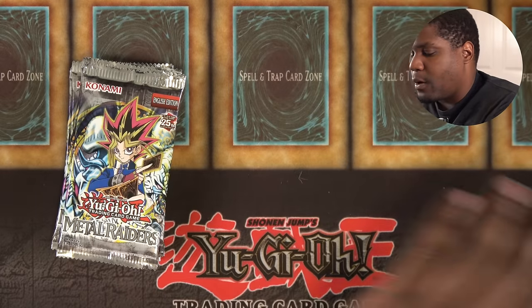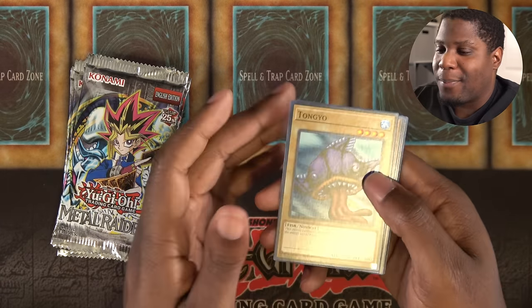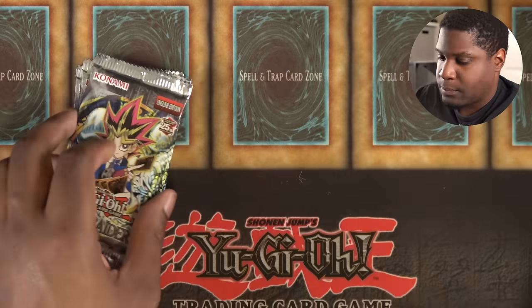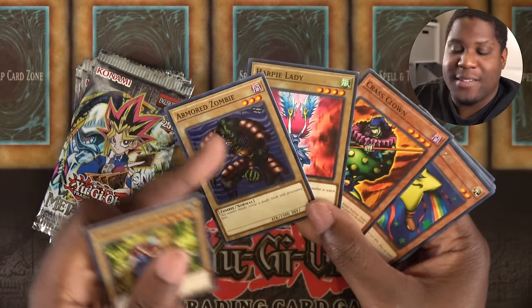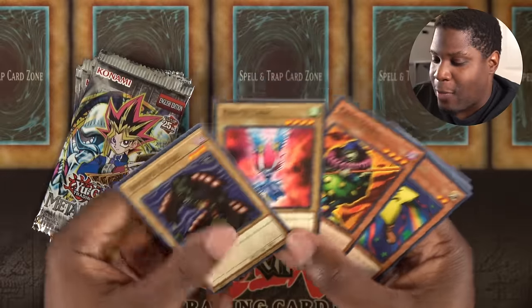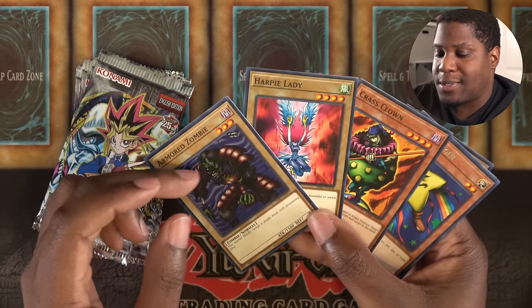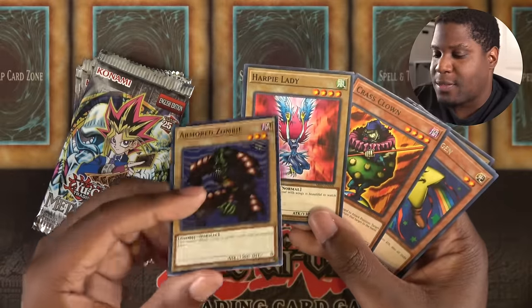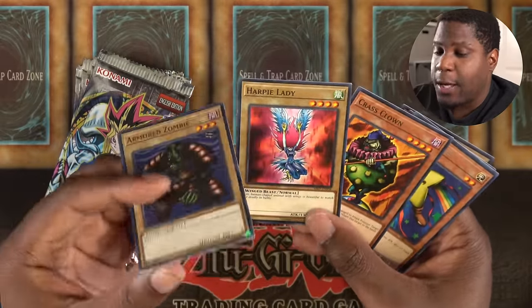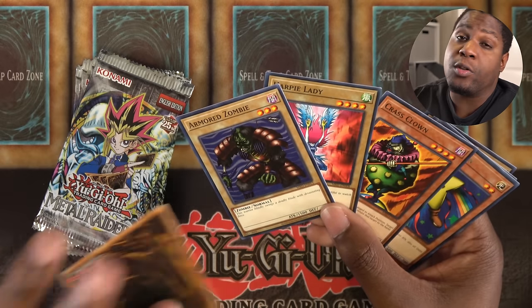I played a lot of Yu-Gi-Oh! The Sacred Cards, the old Game Boy Advance video game recently, and a lot of these cards I used unironically in that game because they had alignments, so they were good. I literally used all three of these cards in Sacred Cards. You'd think, why would I use these 1300, 1500, and 1350 attack monsters? Well, in that game monsters had alignments in addition to their types, which gave them a Pokemon-like system of destroying monsters bigger than them. We actually played with alignments with LOB in a previous video, so check that out if you want to see what Yu-Gi-Oh! would be like with video game rules.